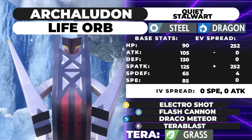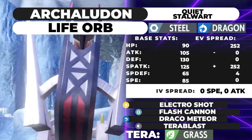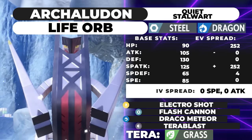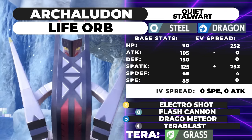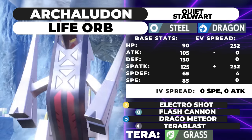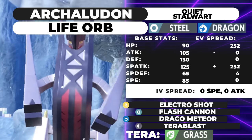Terra Blast is actually really decent into Indeedee Armarouge. Since you're Stalwart, Indeedee can't redirect your attack away. And if they want to go for Terra Grass in front of a partner Pokemon — say they have an Urshifu next to it — you can just double into it, and they're going to eat the Terra Blast, dropping them because it'll be special and potentially super effective versus their Terastallization.